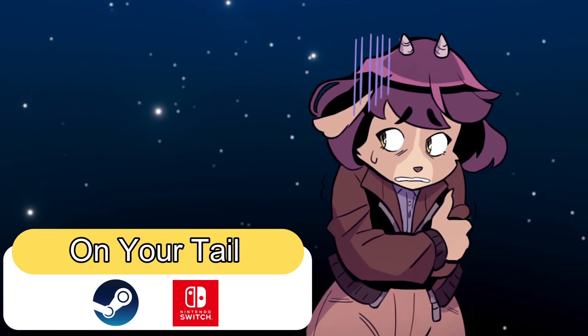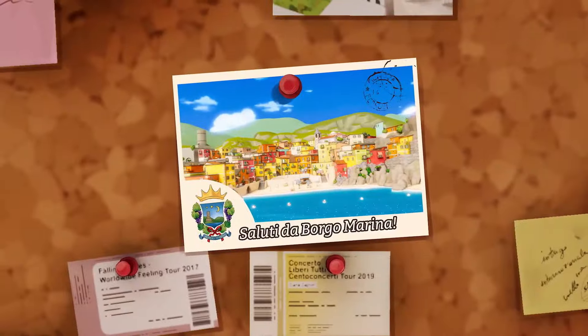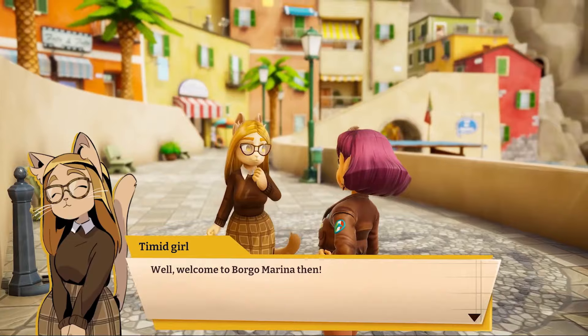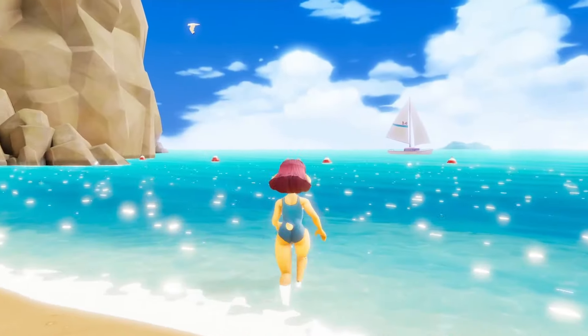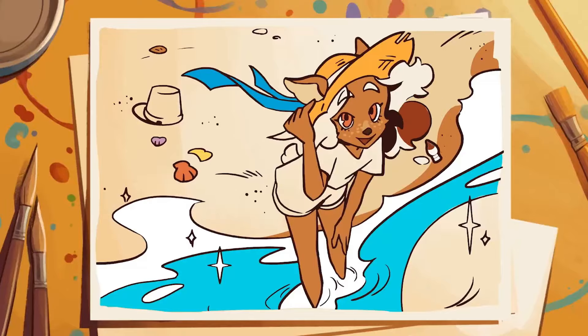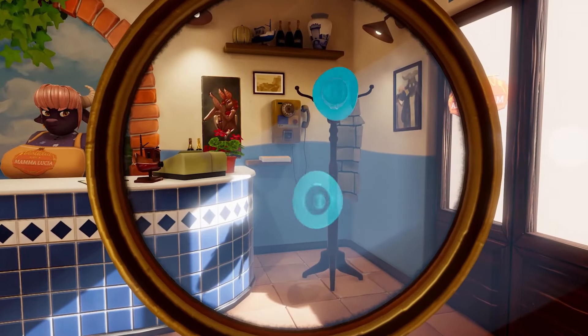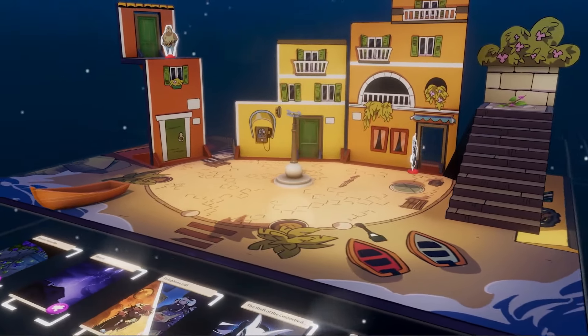The next game I am so excited for — it's called On Your Tail. Embark on an intriguing getaway you'll never forget in On Your Tail, a sleuthy, story-driven life sim of relaxation, investigation and knowing how to play your cards right. Set in the charming seaside village of Borgo Marina, it follows the adventures of the intrepid Diana in her pursuit of the perfect summer vacation. I've been following this game for a really long time and I'm so excited for it to finally come out. I love the detective element and there is so much to do — you can cook, fish, play mini games and befriend the local villagers.